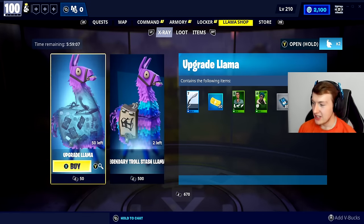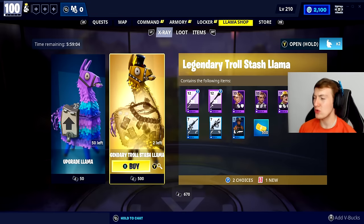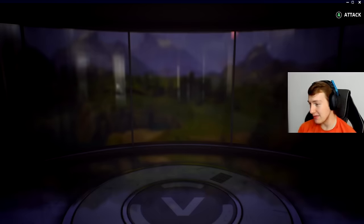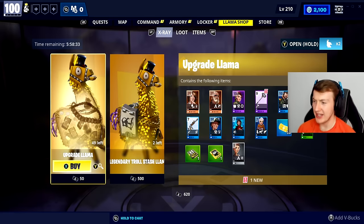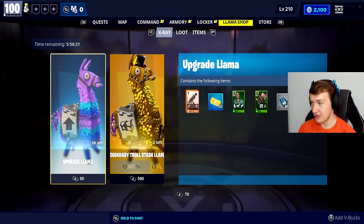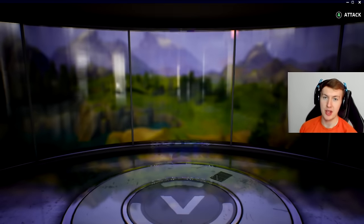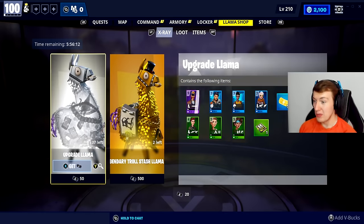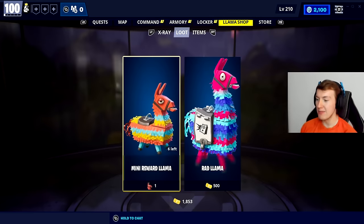Should we do some celebratory llamas? The troll stash at 500 — I'm thinking we do. We're going to celebrate Twine Peaks SSD 6, the finale SSD to unlock all of the survivor slots, and now it's just a case of farming manuals and leveling up our power level to get the Mythic Storm King underway. Upgrade llama — let's try and get some mythic leads and gold survivors. Right off the bat we get given a gold with two gold survivors — don't mind if I do!